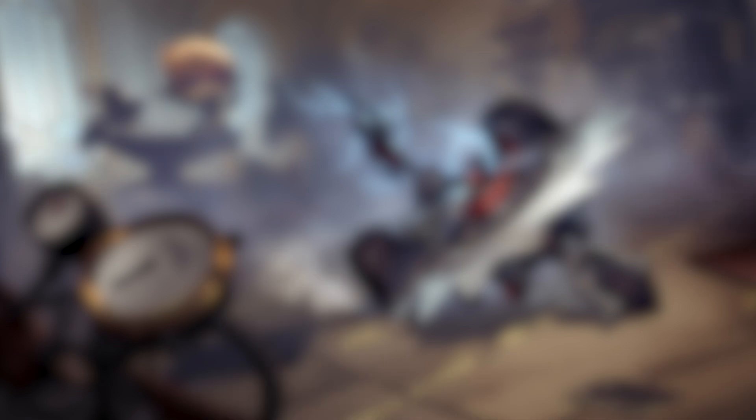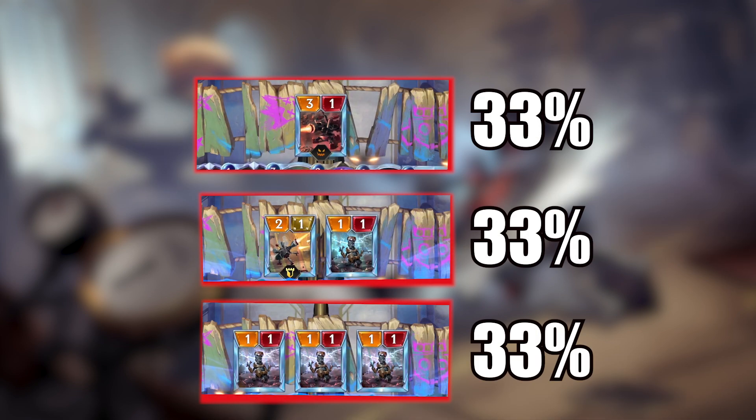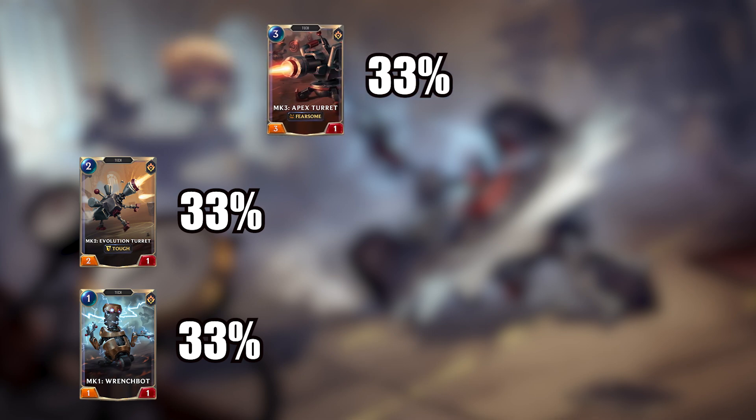So what's the difference? We already ran the math on Scenario 1 — nice and uniform, equal chances for each outcome. In Scenario 2, you have an equal chance to roll each turret to kick things off, but things quickly deviate. You have a 33% chance to roll an MK3, and if you do, the whole thing stops there — that outcome has a 33% chance to happen. Same thing with MK2: if you hit that first, the only thing left to do is roll an MK1, and you are done.